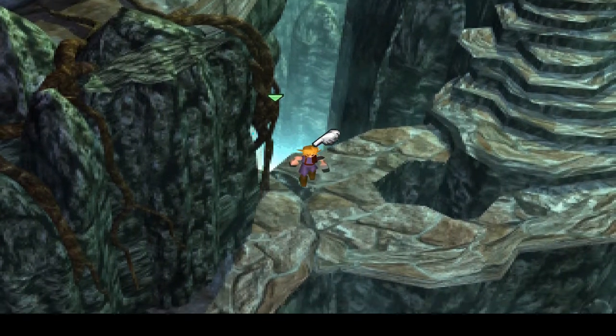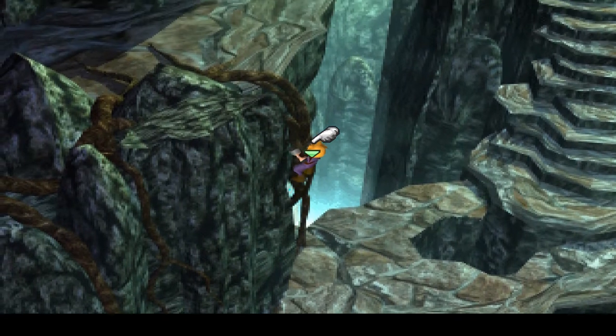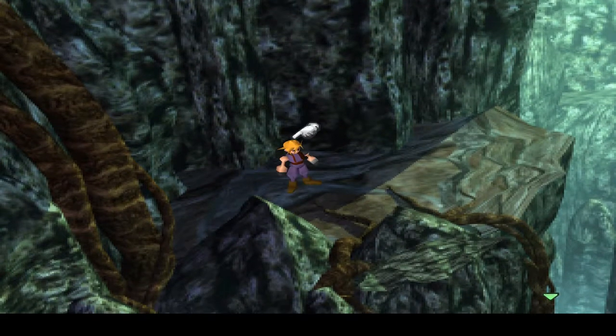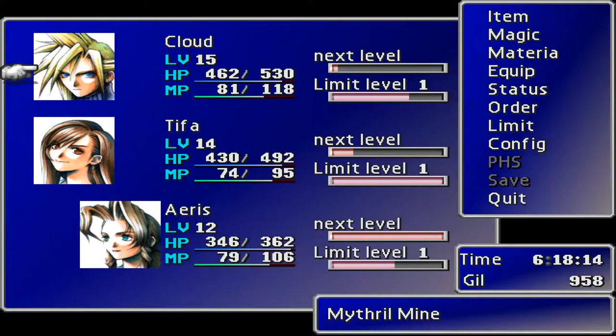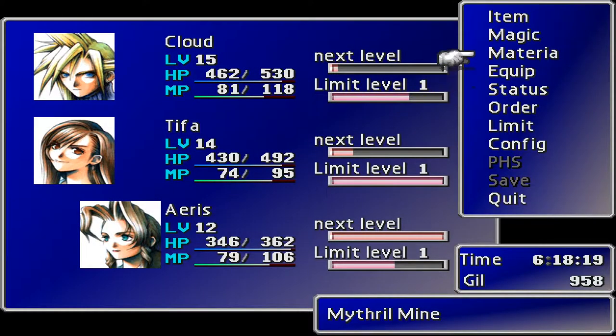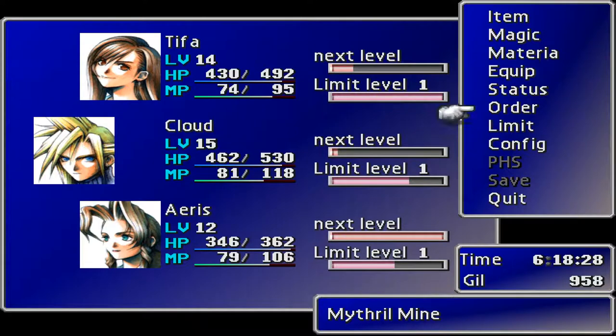Long range materia - this all sounds like stuff we can take advantage of. So let's give Aeris the long range. Actually, I don't think she really needs it. Can I change my order? I want to swap Cloud and Tifa around, push Tifa back, and then give Tifa the long range equipment. That kind of sounds good, actually.